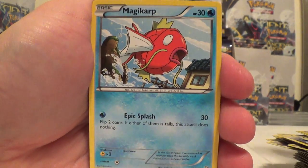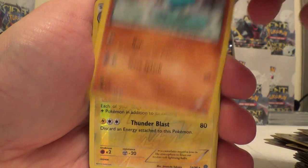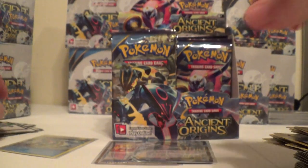Gumi, Magikarp, Spinarak, Beldum, Wooper, Reverse Jolteon, and a Regirock. Energy Recycler, Whimsicott, and Tyranitar Spirit Link.